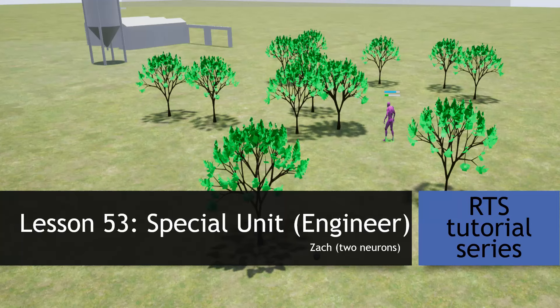Hey everyone, Zach here and welcome to the 53rd lesson of this RTS tutorial series. In this video we will set up our first special unit outside of our harvester, which will be our engineer. Our engineer will construct unconstructed buildings, repair vehicles, and repair damaged buildings. Thank you for joining me this week — fire up your editor and let's get started.